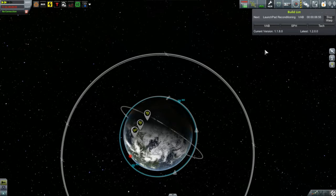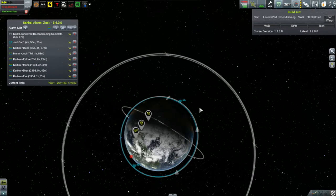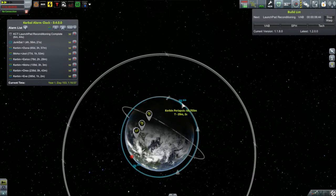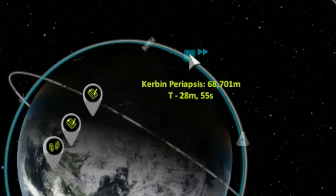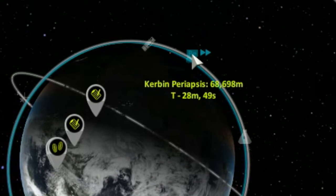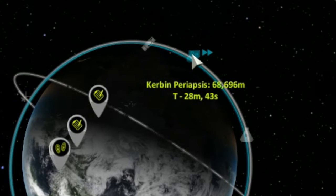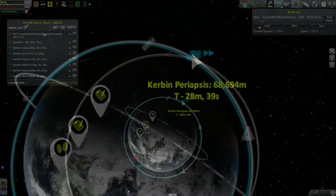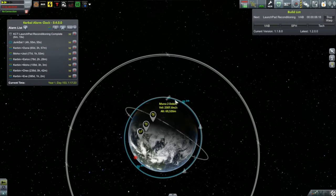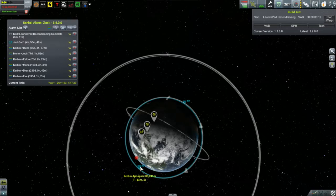This is the orbit of the ascent stage of Moona 2, which was launched and landed on the moon in the last episode. I messed up a bit in placing it here — it has an orbit with a periapsis of almost 69 kilometers. Normally I like the periapsis to be around 50 kilometers, which allows me to go back and de-orbit it later. But 69 kilometers is almost out of the atmosphere.